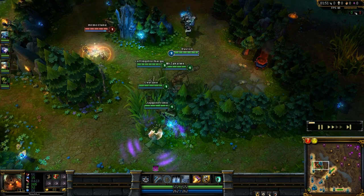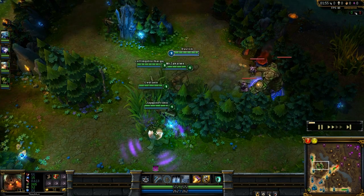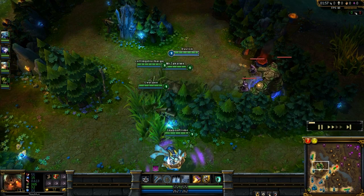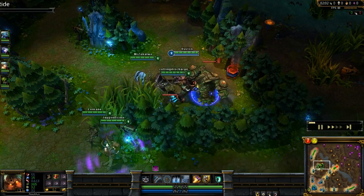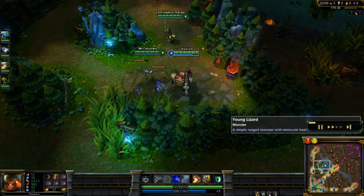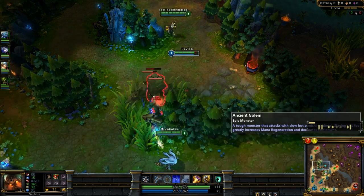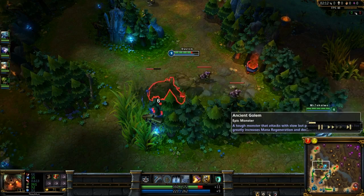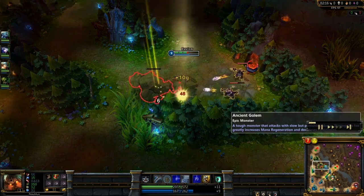We're thinking they might do a jungle invade because we spotted Twitch and Hecarim. They saw me but I'm not sure if they saw the guys in the bush — maybe that's why they decided not to go for it. There's my leash going off from Ashe. I'm going to start out on blue, because Nautilus suffers so much from mana and ability cooldown at the start of the game.